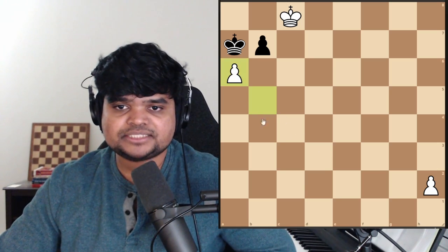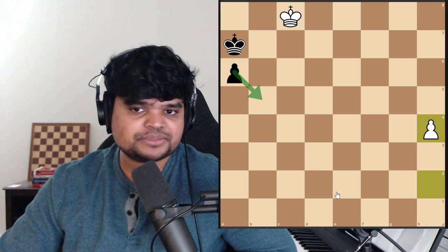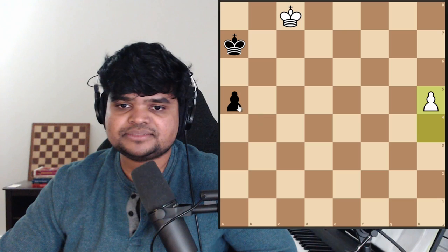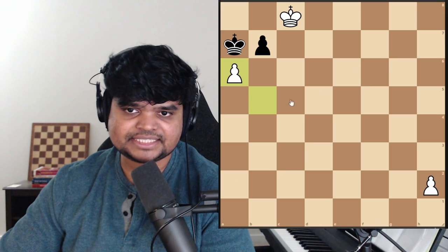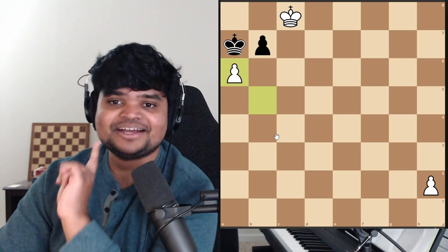Let's first calculate the natural takes. Black takes. Now we can go here — there's no option of taking the pawn anymore. That's how it's connected to the goal. And there's a race, and white wins. So does that mean pawn takes a6 is the answer? Wrong. Because the same thing — hope chess. Black will not take the pawn. Black has a much better move.